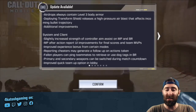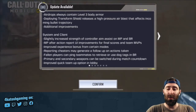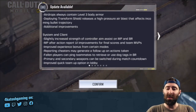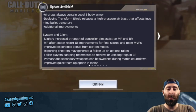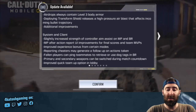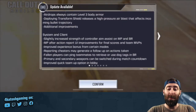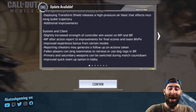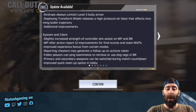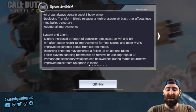Slightly increased strength of controller aim assist in both multiplayer and Battle Royale — though since I play using touch it won't affect me, as controllers queue up in their own lobbies. Multiplayer after-action report UI improvements for final scores and team MVPs, improved experience bonus from certain modes, and reporting cheaters may now generate a follow-up on actions taken — very nice. Fallen players can ping teammates to retrieve or use dog tags in Battle Royale, which is a very useful feature. Primary and secondary weapons can now be switched during the match countdown — love that. And improved quick team-up option in the lobby.